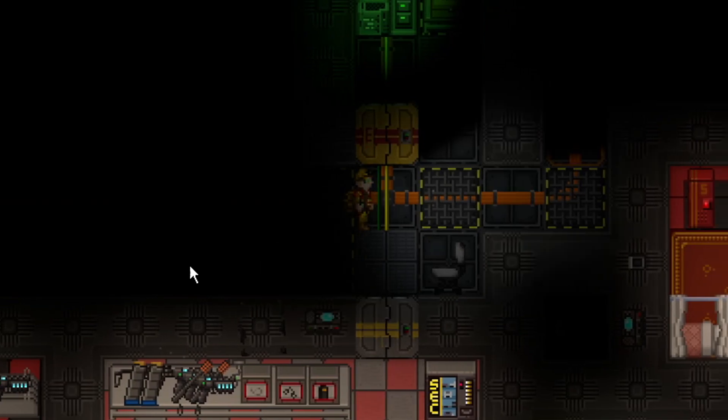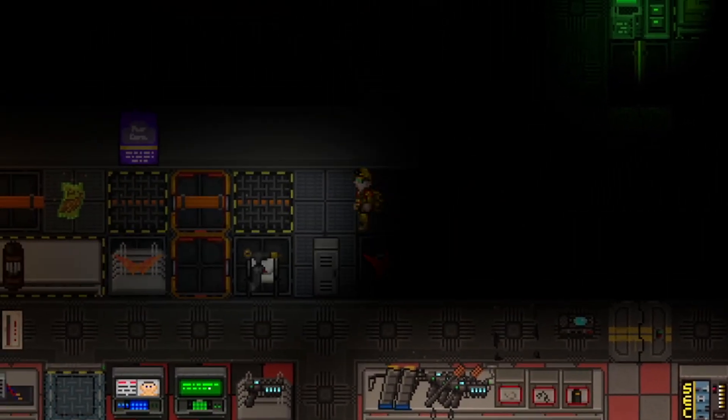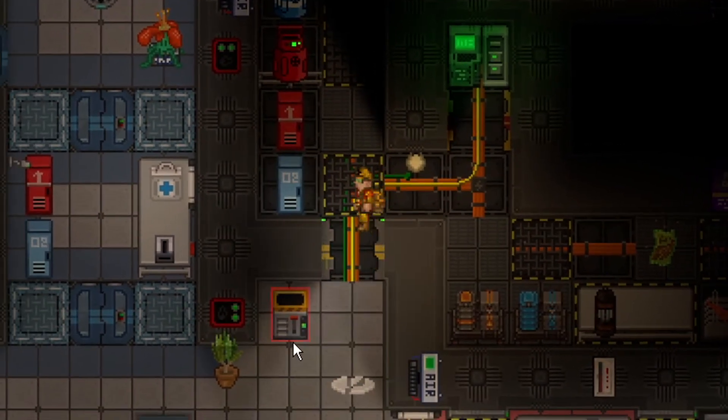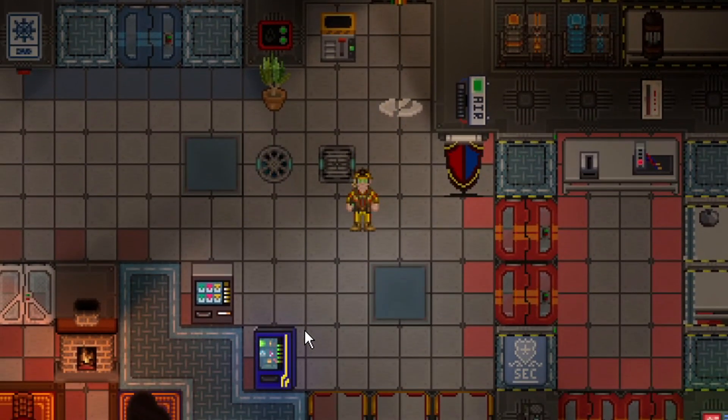I don't know if the explosion is supposed to be bigger. But that's the explanation of the power sink — it just eats the whole station's power, and in a real round it will keep it offline for quite a while. But the final result is very underwhelming, which is why people result to blowing up substations or the AME itself, because that's a more permanent effect, whereas the power sink does the same thing but for almost half your TC.